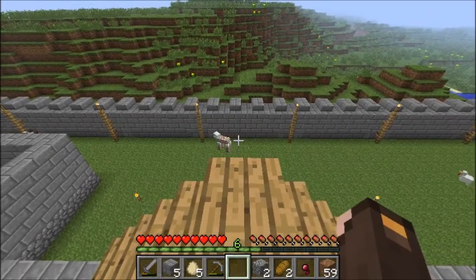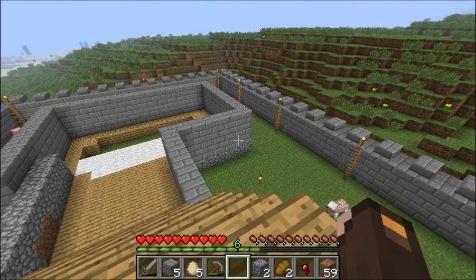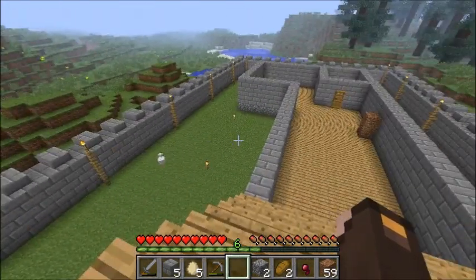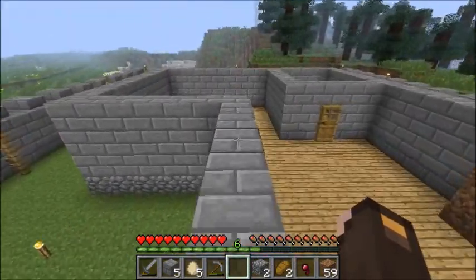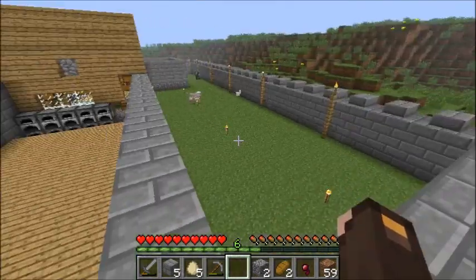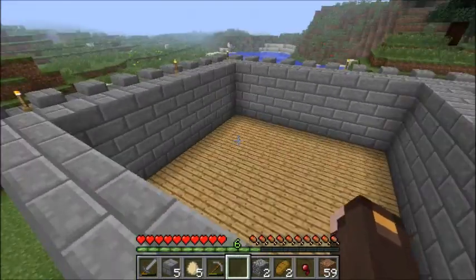I had to cut a cliff into the hill to make room for the wall going around there, and then I had to smooth out the hill so it didn't look so fake. I did this by utilizing creepers. The creepers would charge me, and I'd just stand there and let them blow me up. They'd blow a hole in the hill, I'd spawn back at the library, run over, hop over the fence again, and find another creeper.